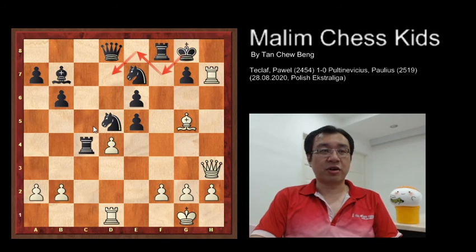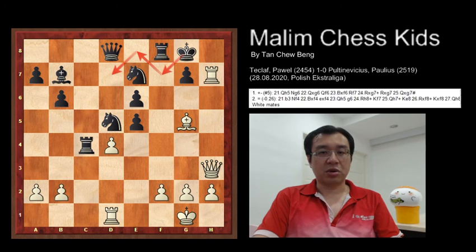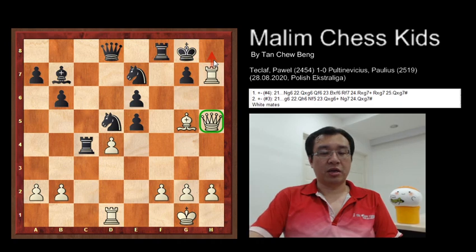Congratulations to those who found the answer. The brilliant move white can play is to control the king's escape squares by playing queen to h5. This blocks the king from escaping, and basically the king has no way to escape. White plays queen to h5 with the idea of rook to h8 and checkmate.